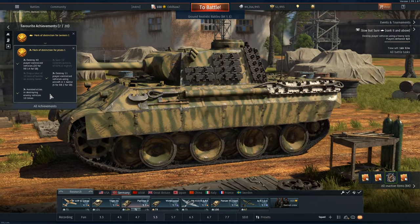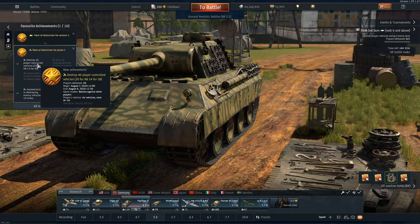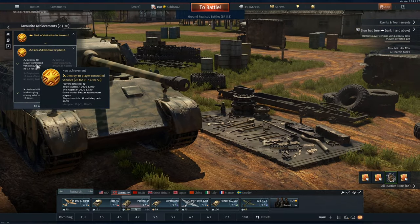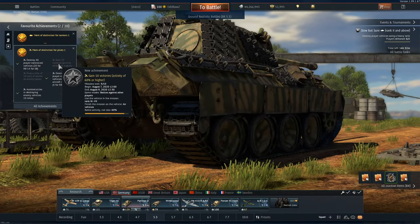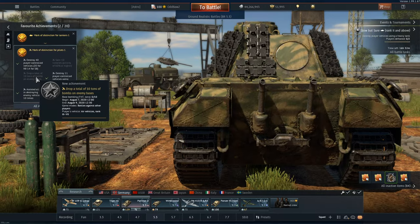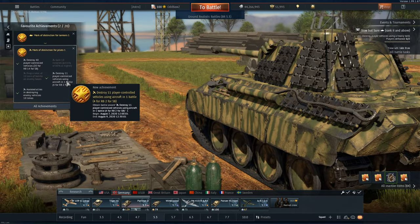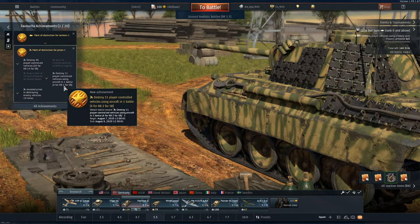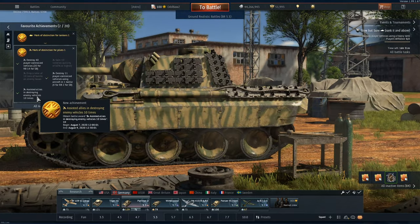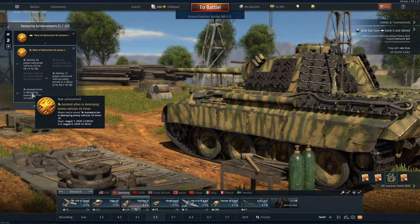Moving on to the mark of distinction for pilots — this one is really easy to do in Ground RB, far easier than in Air RB. Destroy 20 player-controlled vehicles — that's 20 for realistic battles. You've got gain 10 victories with 60% or higher activity, which is even easier than the tank one. Drop a total of 10 tons of bombs is something I'm not going to do — it's a waste of time and resources. Destroy 11 player-controlled vehicles, or only 4 in realistic battles, which is easily achievable in a ground attacker. The last one is getting 10 assists, probably the easiest achievement for mark of distinction for pilots.